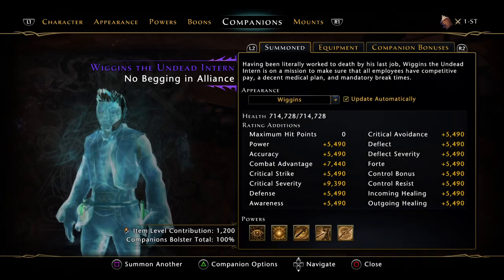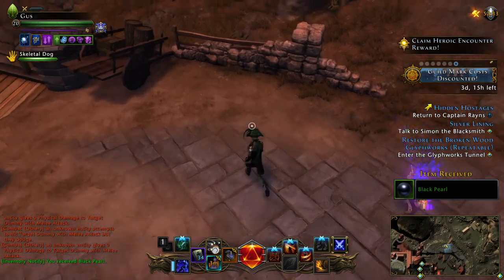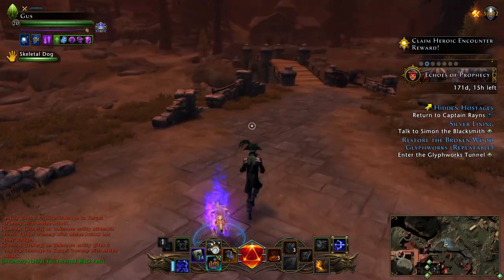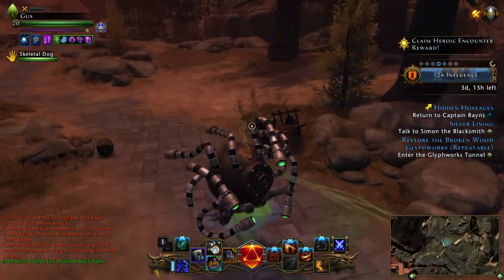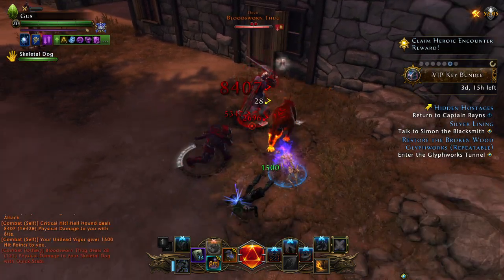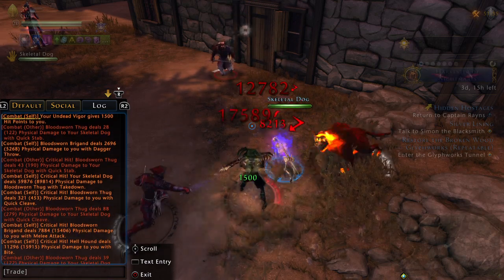I have two more. The Skeletal Dog — this one's weird because it flashes in and out. It doesn't show up consistently. See how it just popped up momentarily? Watch the buff bar. It's called Undead Vigor if you didn't see it. I was never able to see it on screen, but you can see it in the Combat Log. We're in the Combat Log and we're going to let these guys hit me — watch for green numbers. You saw that? 1,500. Your Undead Vigor gives you 1,500 hit points.